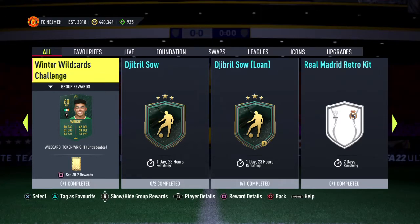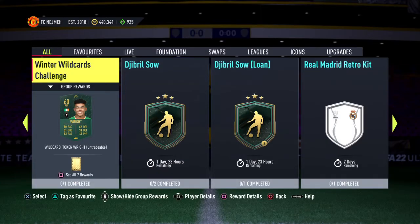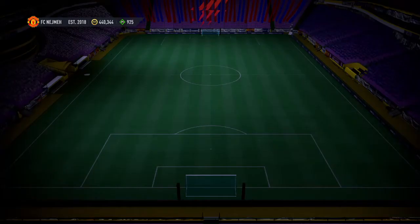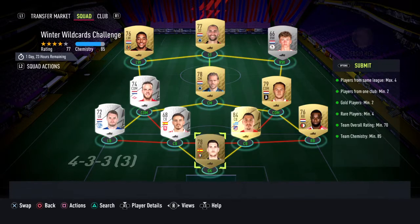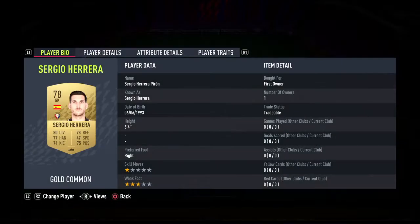Hello guys, welcome back. In the Winter Wildcard Challenge in FIFA 22, for this objective we can get a small rare gold pack and a wildcard token. I'm already finished this team — that's all done without any games. You don't need any loyalties, you don't need to play any game to get more chemistry. It's exactly 85, which I'll show you one by one.